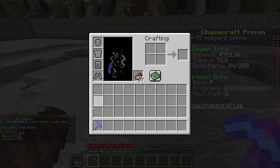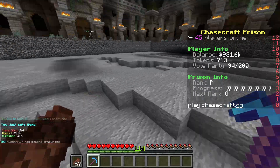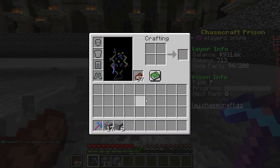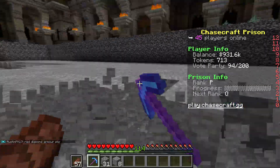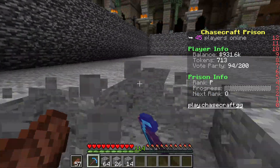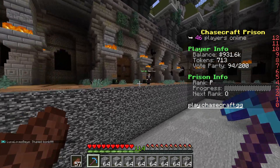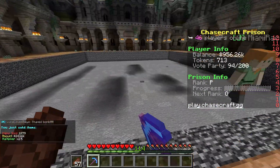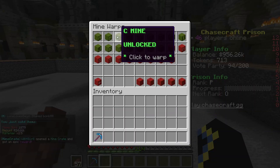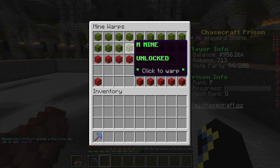So that's basically how you get money — mine crates and mining. At the starter level, you want Jackhammer because without it mining takes forever just to fill your inventory. With Jackhammer, you just wait for it to strike and your inventory fills up instantly. It's incredibly useful.